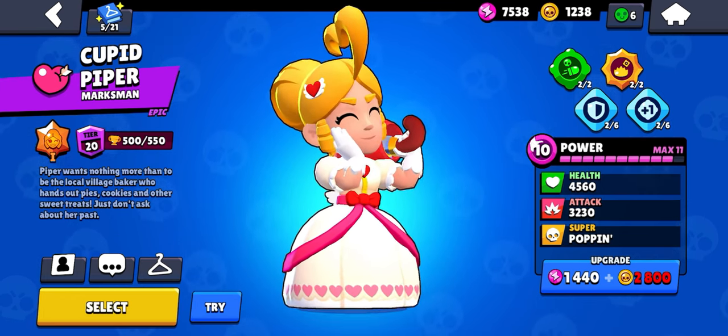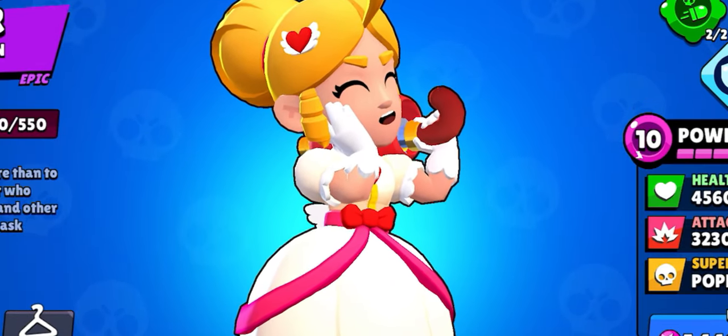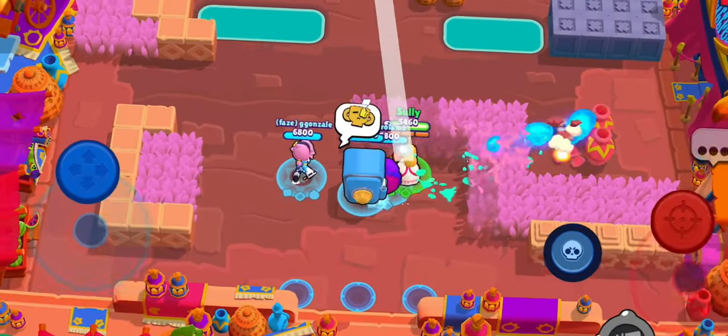But before we do that, if you've been hitting the thumbs down not-having-fun button at the end of your matches quicker than Sonic runs, check out my video where I do a deep dive into these voting buttons and their purpose — link below in the description. Okay, so Piper is an epic brawler.